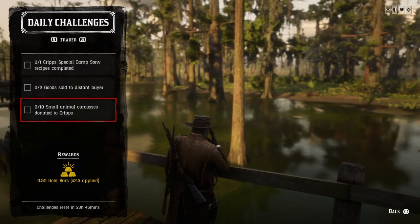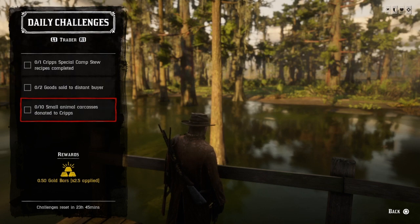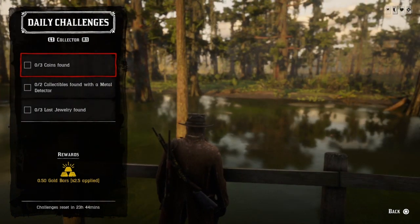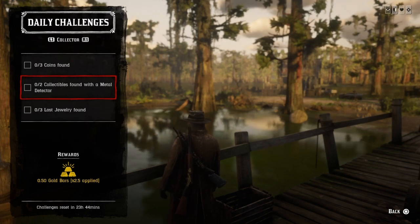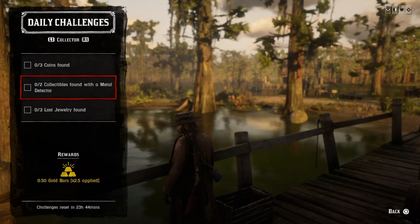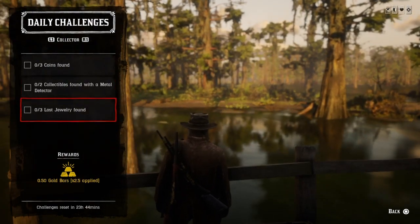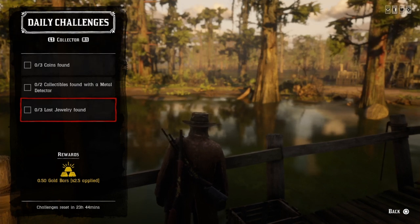For 10 small animal carcasses to donate to Cripps, I advise you to go over to Blue Water Marsh and kill some frogs, toads, bats, rats, and squirrels — donate ten and that challenge will be completed. For 3 coins found, just open up a map of coins from Madam Nazar and go to those three locations, or use the player interactive map — I'll provide the link below. For 2 collections found with a metal detector, the easiest is probably coins — open up a map of coins or Lost Jewelry and go to those two locations. For 3 Lost Jewelry found, get the map from Madam Nazar or use the player interactive map and once you get to three, that challenge will be completed.